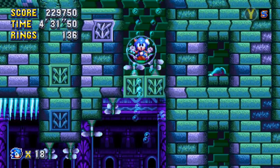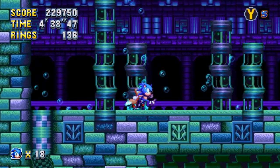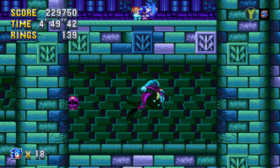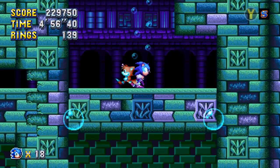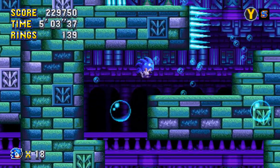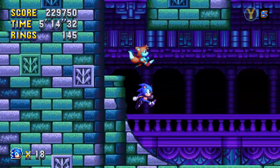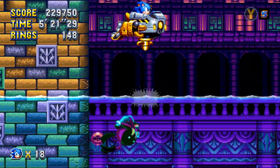Eggman there in his Egg Mobile — I wonder what he's going to do. Maybe he's trying to fix the flood of Hydro City? He's going to plant some bombs here to try to crush us. I can only imagine him thinking: 'I'm going to get you Sonic, I'm going to crush you — after almost 30 years.' You just want to navigate here, go really fast, then spin dash to get out because you're underwater and you won't have enough speed to get out of that loop.